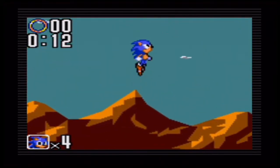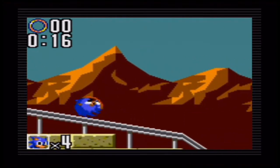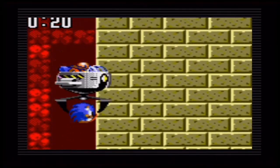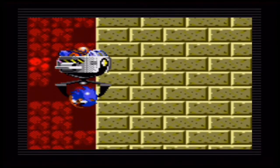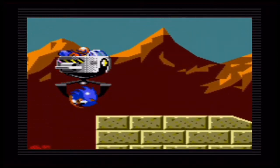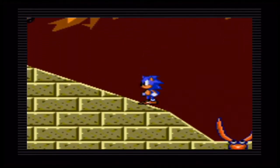Here we go — onto Act 3 of Underground Zone. This is by far the hardest level in the entire game, and the first ever hardest level in any 2D Game Gear Sonic game. The boss battle has Eggman carrying me — I thought he was gonna let me get killed by the lava, but it turns out he isn't. We ended up on this sloped hill.